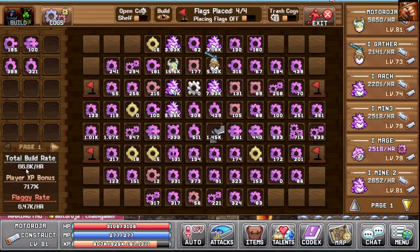Right now I have 66.8k build rate, which is the speed at which we can build on the build tab for the towers. We also have 717% player XP bonus, which is really important early on — you need a lot of XP cogs if you want to level up your character fast. The flaggy rate is at 6.47k right now with only four activated. These cost 17.5 million to level up, and I've calculated it'll take around 117 days to unlock these four squares at this pace.